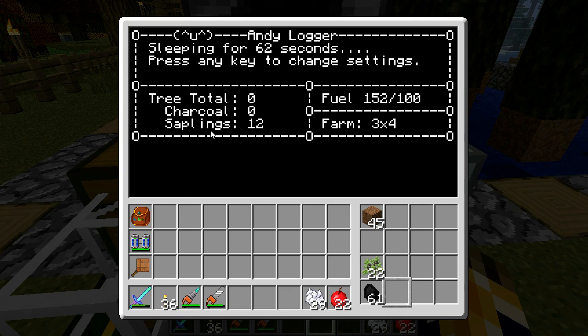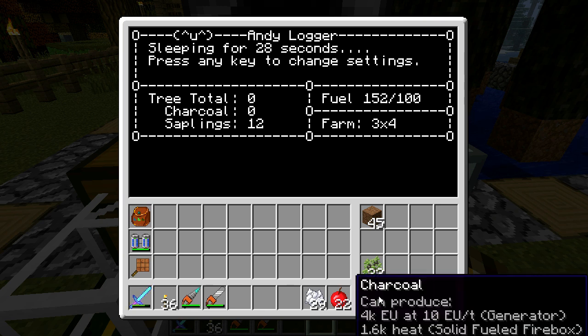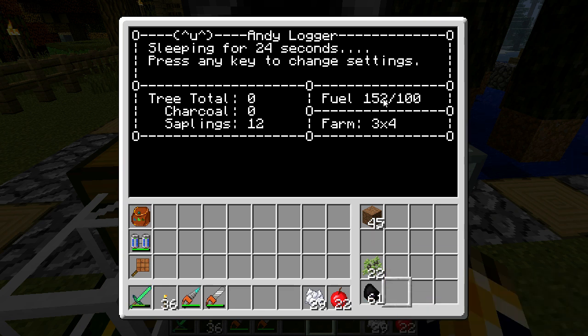There's some info on the display GUI. The tree total shows how many trees it's chopped down. Charcoal shows how many charcoal it's made. Saplings shows how many it's planted. This is the current fuel level of the turtle — if you have fuel turned on, it will use one unit of fuel for every space it moves. Every piece of charcoal or coal replenishes 80 units of fuel, and it will try to replenish itself any time it gets below 100.